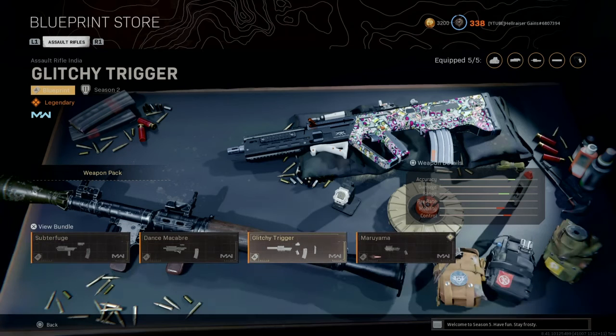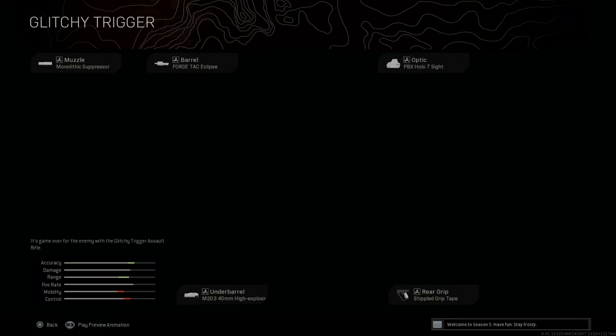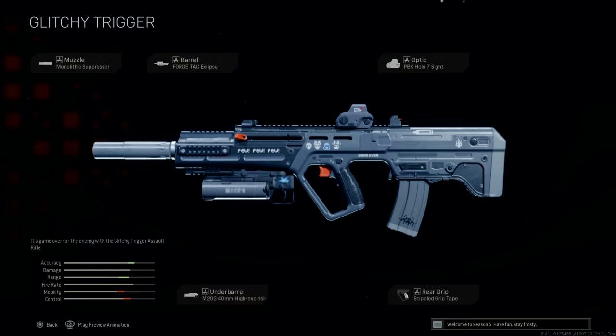The Glitchy Trigger is a Season 2 pre-integration blueprint — and that is a beautiful-looking gun. It has the Monolithic Suppressor, which is the best suppressor you want. It also has a Forge TAC Collapsible barrel, PBX Holo 7 sight, stipple grip tape — the best grip tape on Modern Warfare guns — and the M203 40mm High Explosive, which is the noob tube grenade launcher. You don't really use that in Warzone much; it's more for having fun in multiplayer. Accuracy and range are higher but mobility and control suffer.